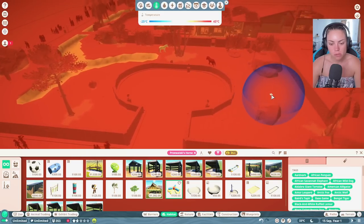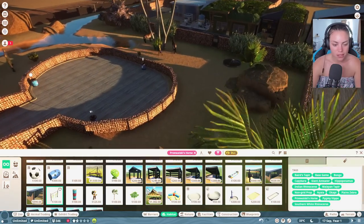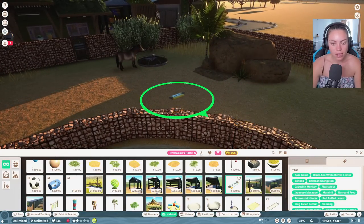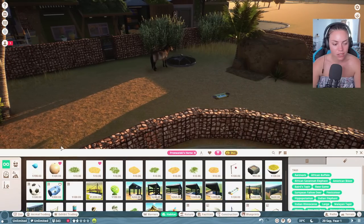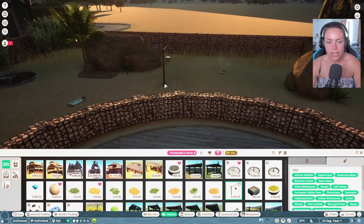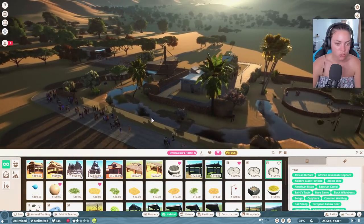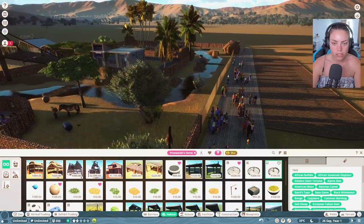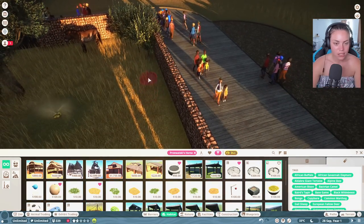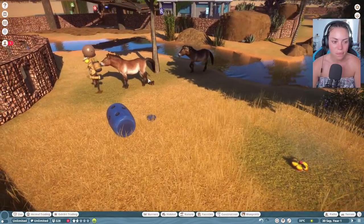We'll put a sprinkler in for them - they've got quite a lot of space down here. We'll put another sprinkler here. These are all the toys they can have - a piano, a grab ball, a hanging grazing ball. I think I've got all the things we need. We could put a little food trough - the zookeeper can go around there. Let's put a little feeder in.